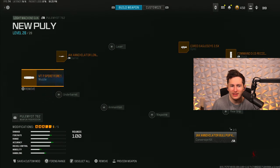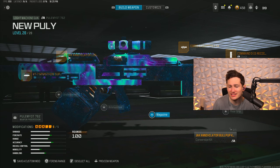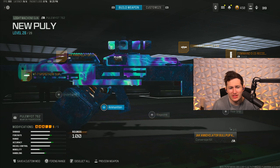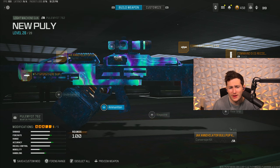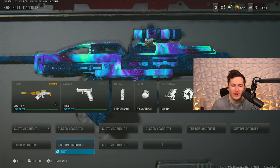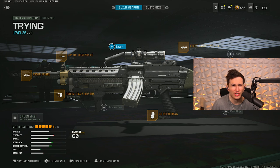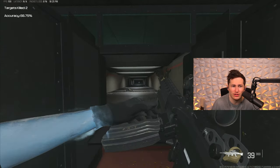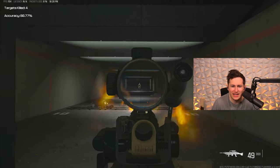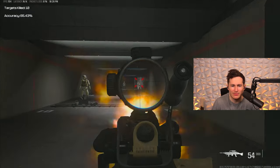For a bonus I'm going to chuck in the Pulemyot — I'll just show you the class setup, the configuration has been the same for many months. You do see it sometimes at lower ranks. It has really low recoil, is super easy to use, and doesn't have the worst time to kill. I also want to give an honorable mention to the Bruen MK9, which received a buff about two weeks ago. This gun now has pretty close to no recoil and is much easier to use. It's a part of the meta — like an absolute truck, even if it's not as mobile as the RAM 7 or SOA.